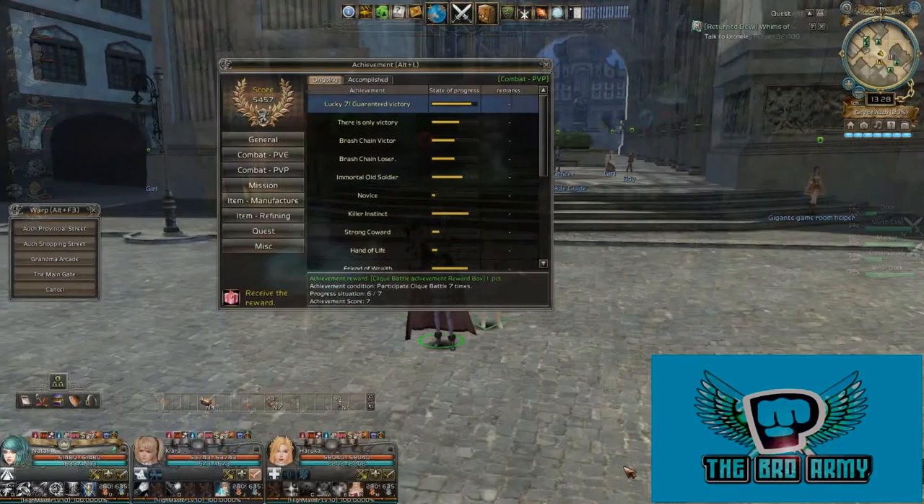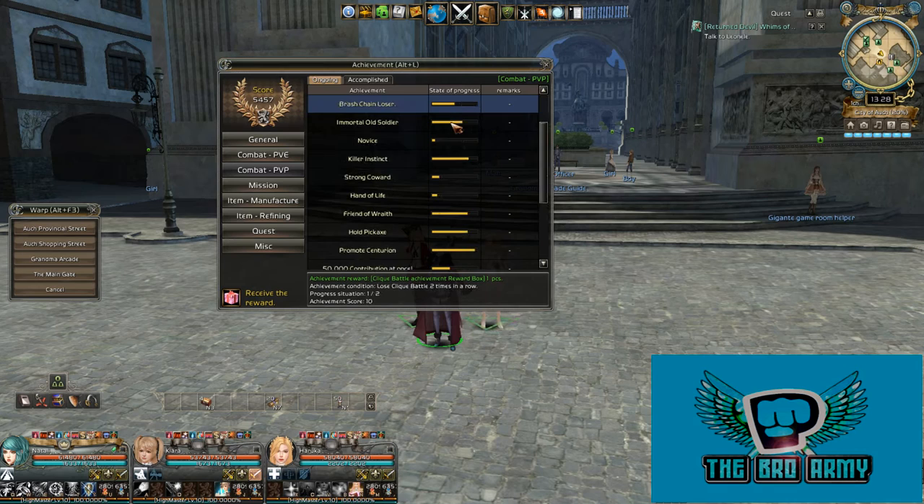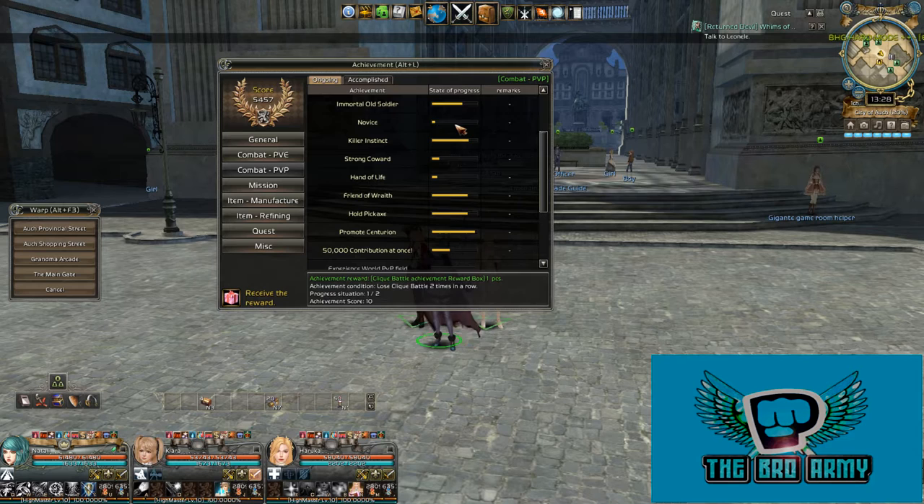Also, while participating in battle and completing a wide variety of actions, you can progress in PvP achievements granting Click Battle reward boxes, in which you can find various consumables and special weapons for crystal making. If your faction is one of the top 5 most contributed factions, you can get additional rewards from your faction leader.